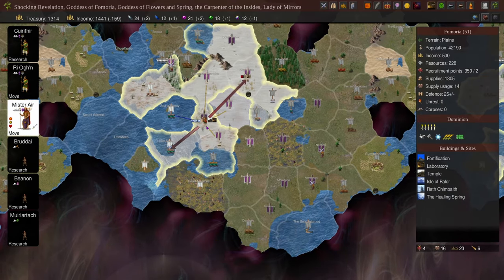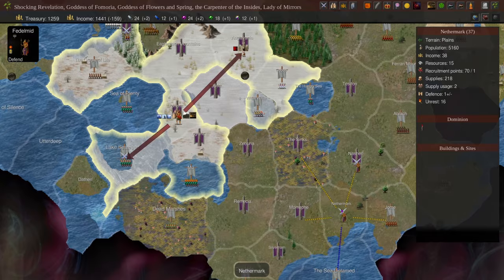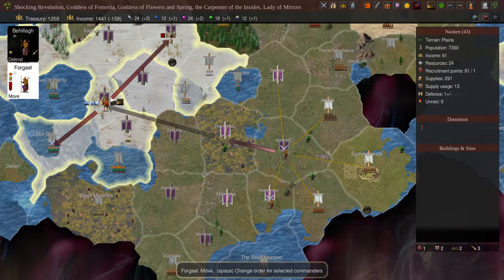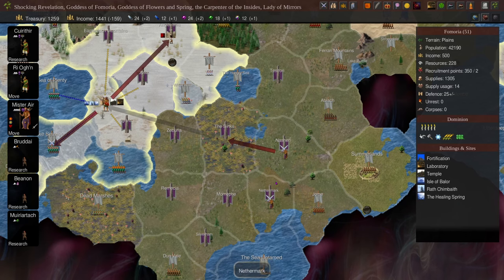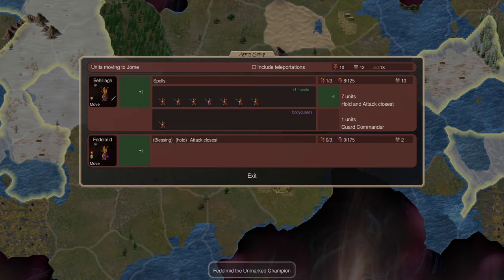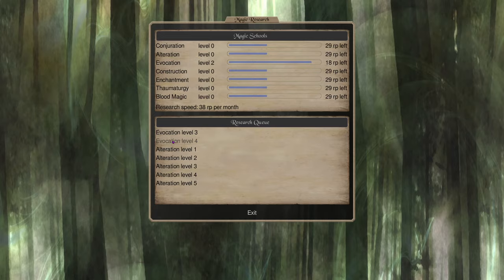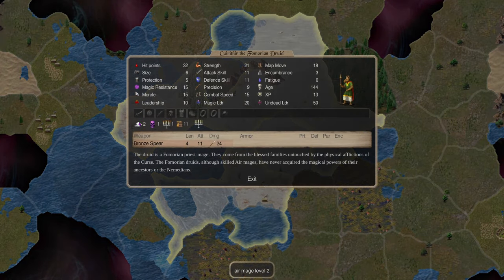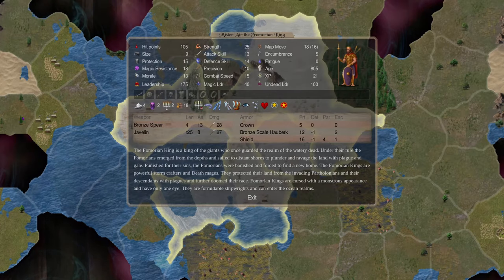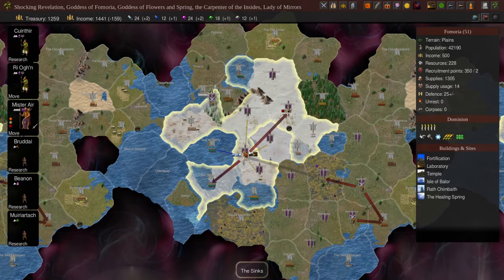I'd start looking for castles — Remessia would be a good one. I'd rush Forgale back to base to see if the healing spring removes his disease affliction, otherwise he'll die when he gets there. I'd keep expanding, turning this commander to attack closest for extra meat. For research I want thunderstrike, but my druids can't cast it without a gem, so the priority is getting storm for the first major war. We already have Mr. Air so he can cast storm. I love heroic toughness — throw a ring of regeneration on him.